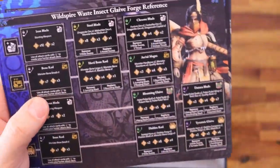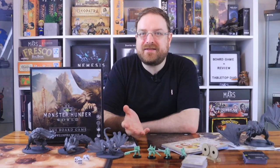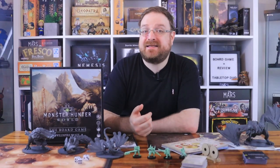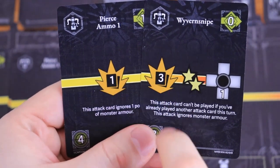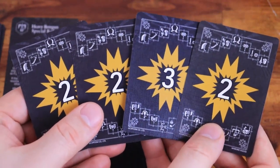Each player has a unique character with their own equipment, which can be upgraded and customized over time. The Wild Spire Waste comes with the Charge Blade, Switch Axe, Insect Glaive, and Heavy Bowgun. Each weapon type has its own exotic gameplay and a unique mechanics deck. On your turn, you select cards to create your attack combo. Each attack card shows you how many damage cards to draw, if it has the break ability to break a monster part, or other class-specific mechanics. Once you build the attack combo, you draw the corresponding number of damage cards and apply damage to the monster, subtracting its defense value depending on the part that you hit.